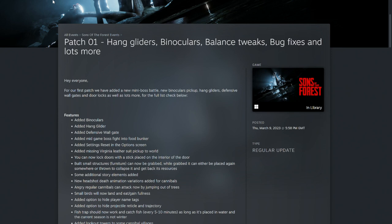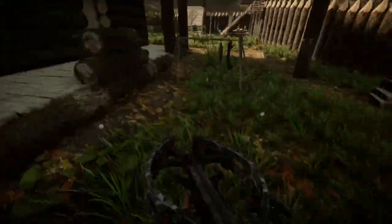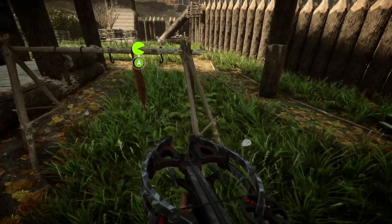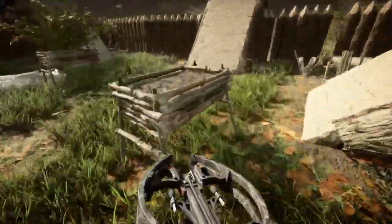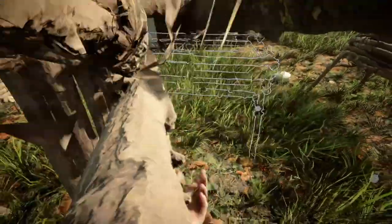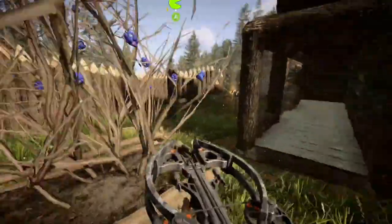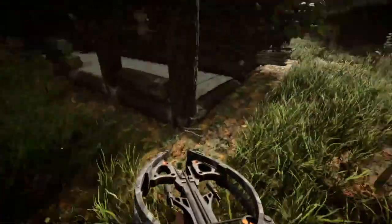So, added binoculars, a hang glider, defensive wargate, a new mid-game boss fight in the food bunker. You'll now be able to reset your settings in the options menu. Virginia's missing leather suit that some players have been able to pick up and others not is now in the world. You'll also now be able to lock doors with a stick placed on the interior of the door. Some additional story elements added. New headshot death animation variation added for cannibals.